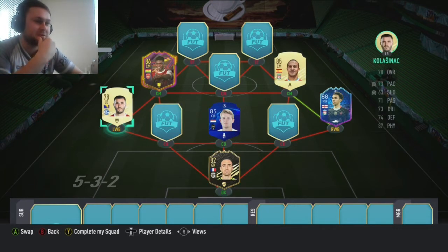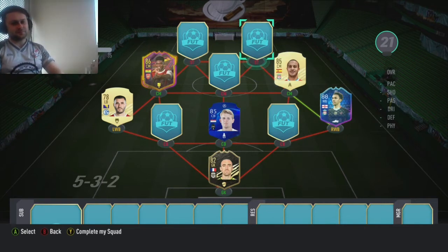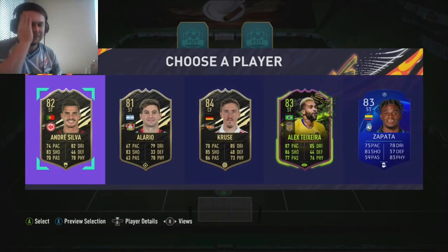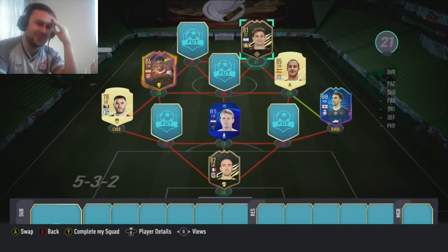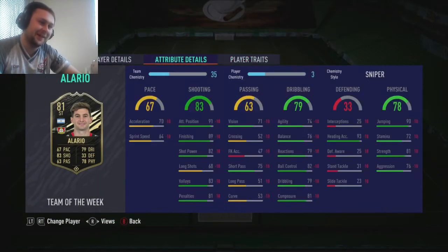I'm scared of the strikers. We've got two centre-backs, a centre-mid and two strikers - what do you want to go with? Let's start with one of the strikers - left or right? Right. Let's go for Livia Giroud, that would be the one. Number two. I can't even say his name - Amaro, 81-rated Bayer Leverkusen player. 67 pace, 83 shooting. On the right-hand side as well. Partnering nicely with Thiago. He don't need no chem - he's 81 overall already.